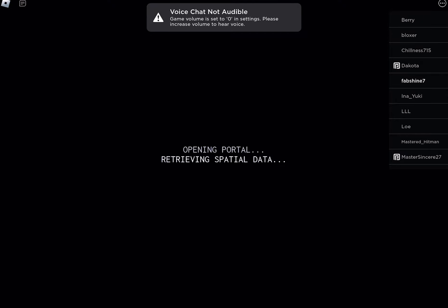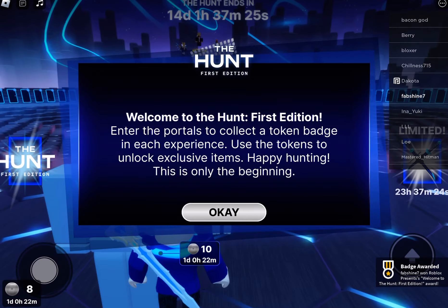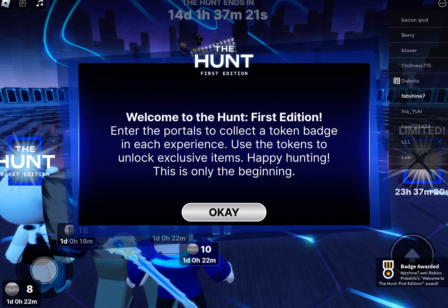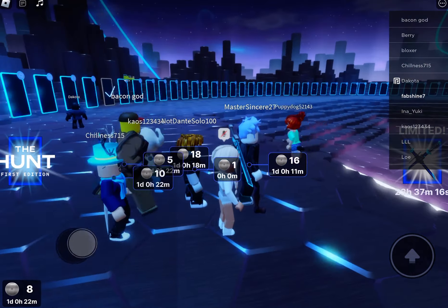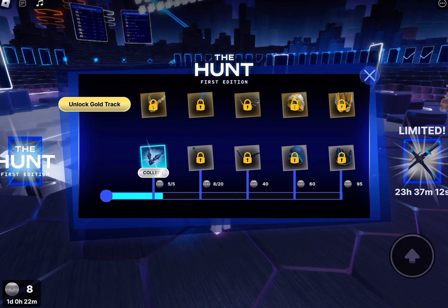So we're gonna join it. You need to have like five to six badges — I think it's six. I do have that, and I just got a badge. It should say 'Welcome to the First Hunt Edition, enter the port to collect token badge.' Yep, got that. I think I have enough badges to get it.